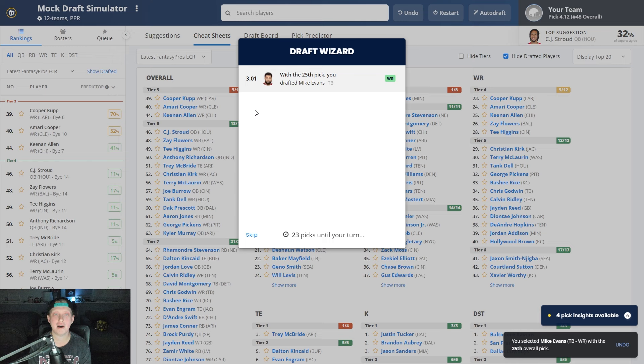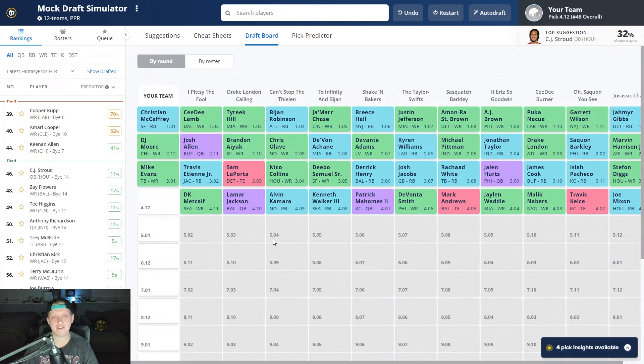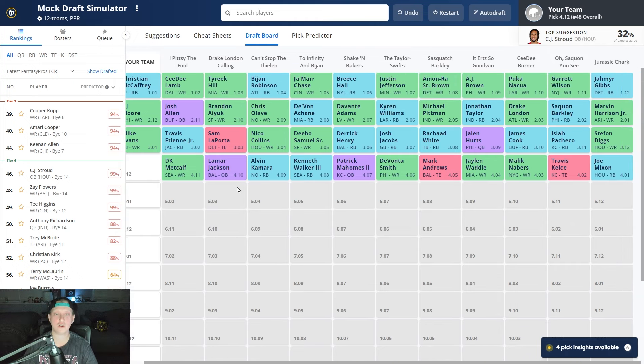After we drafted Mike Evans, Travis Etienne came off the board, followed by Sam LaPorta, Nico Collins, Deebo Samuel, Derrick Henry, Josh Jacobs, Rashad White, Jalen Hurts, James Cook, Isaiah Pacheco, and Stefon Diggs to close out the third round. The third round appears very running back heavy right now — I think come late August it could be five or six running backs going in round one. The fourth round opens with Joe Mixon, D'Andre Swift, Travis Kelce, Malik Nabers, Jaylen Waddle, Mark Andrews, DeVonta Smith, Patrick Mahomes, Kenneth Walker, Alvin Kamara, Lamar Jackson, and DK Metcalf.